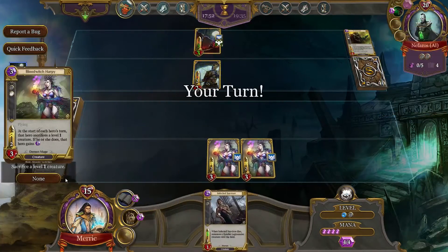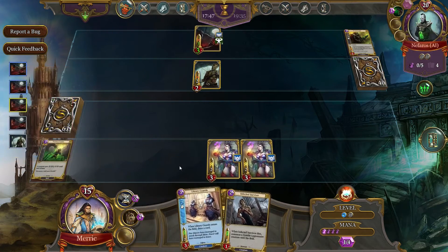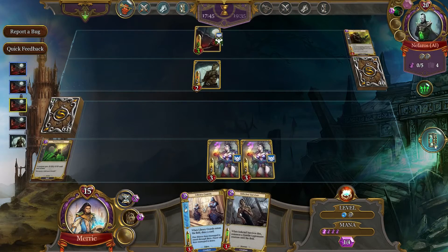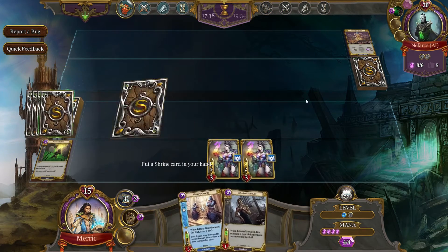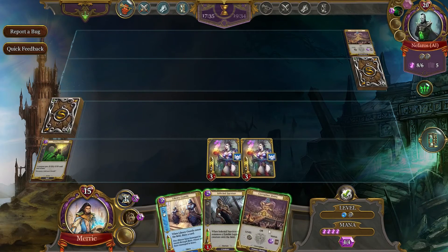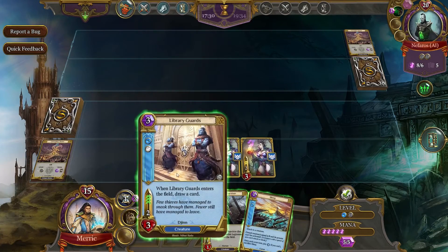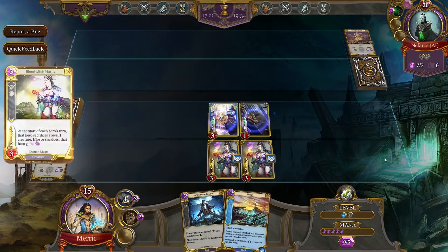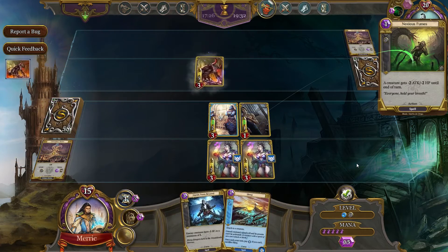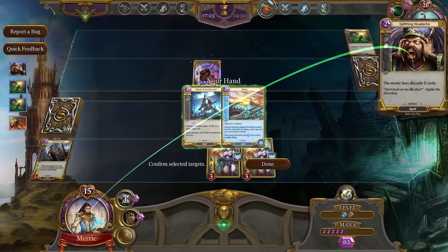Now he is going to lose that creature. I have none to sacrifice. We're going to look for more cards — didn't get any. That's all right — he'll lose both his creatures. That has to be frustrating for a crappy AI like him. Toss that back, hope for a Shrine — got it. We will go Library Guards and Infected Survivor, get us some of that extra mana next round. Or a zombie, or nothing. Splitting Headache.